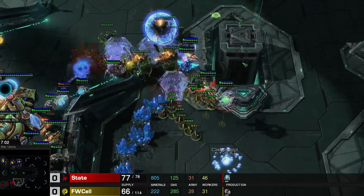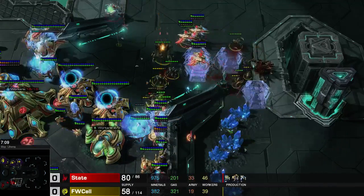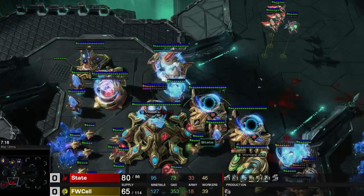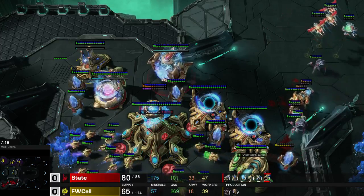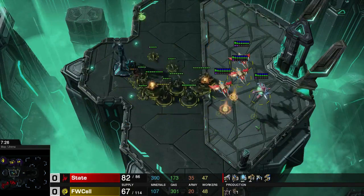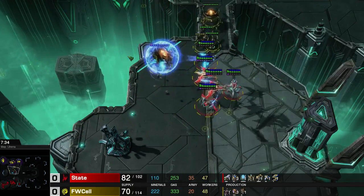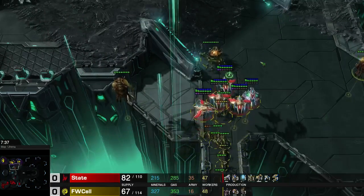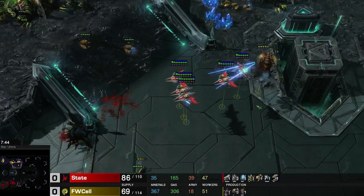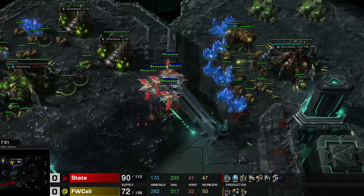Those force fields are really cutting off those ravagers. The only problem is the ravagers aren't taking any damage since the immortals couldn't get down there to hit anything — the immortals are just kind of standing there being useless. Charge lot is definitely going to be pretty useful in this game, though you don't want to funnel through here. State did not eat those force fields, which is important. Another ravager goes down, and those overlords are all gonna die.